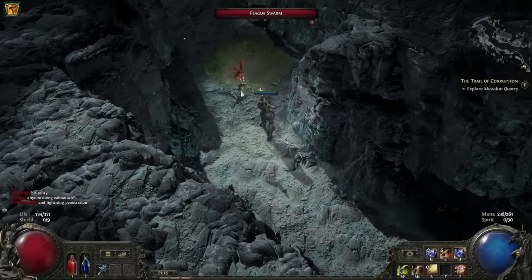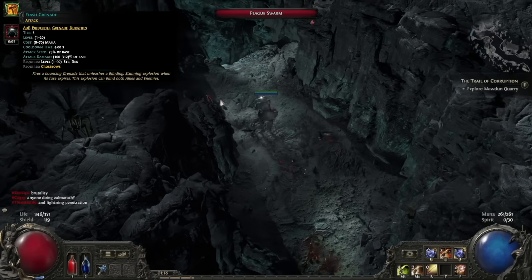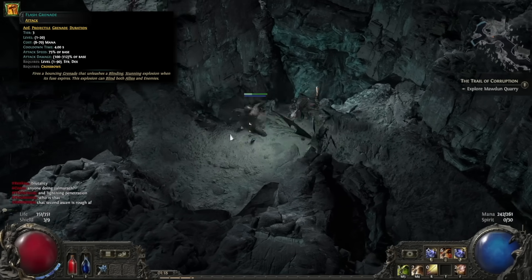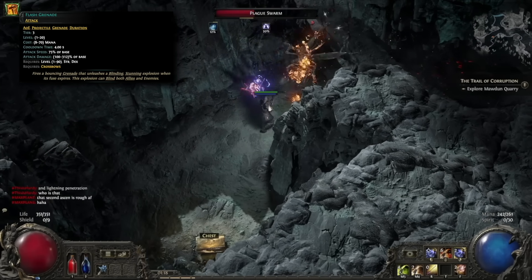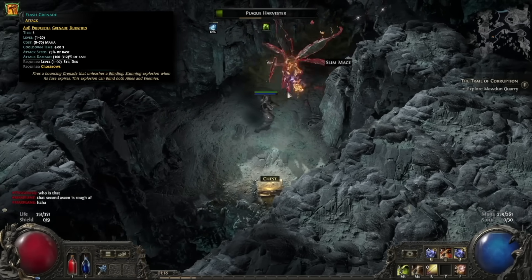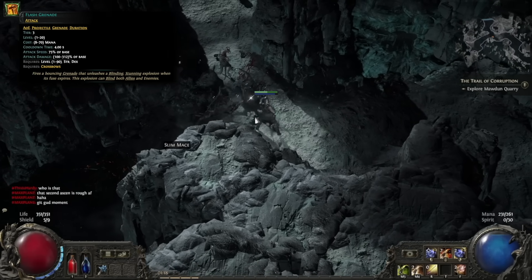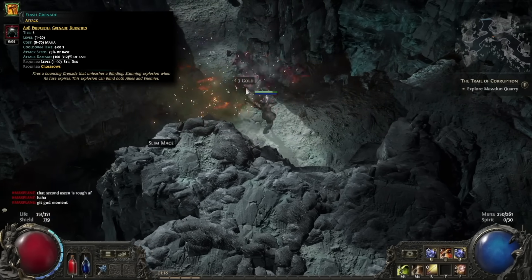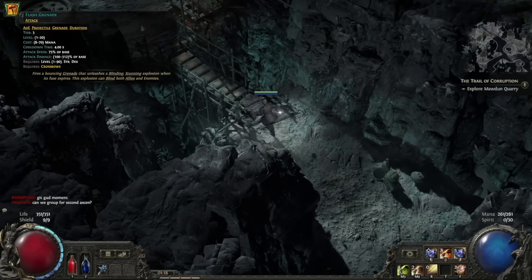The other level 3 skill you want to unlock is Flash Grenade, which adds even more grenades into the mix. These grenades blind enemies, which reduces their accuracy, and they also stun them, which is useful for bossing. Once we pick up the Cluster Bombs node in our passive tree, the fuse timer for Explosive Grenades does become quite large, and some people don't like that and just tend to use Flash Grenades instead. Honestly, I kept both on my toolbar — you just have to learn to kite enemies in a circle for a little bit longer.